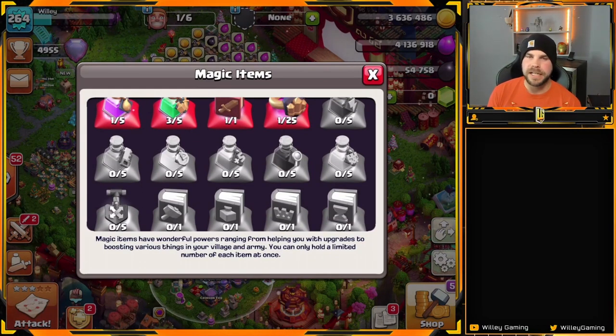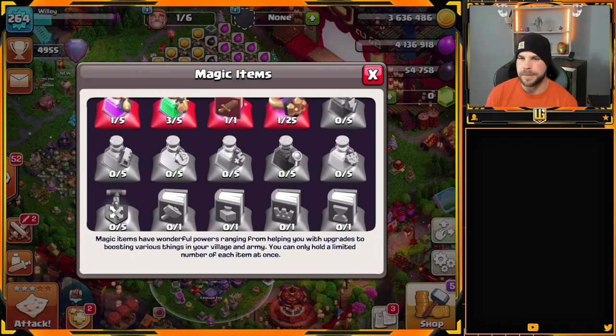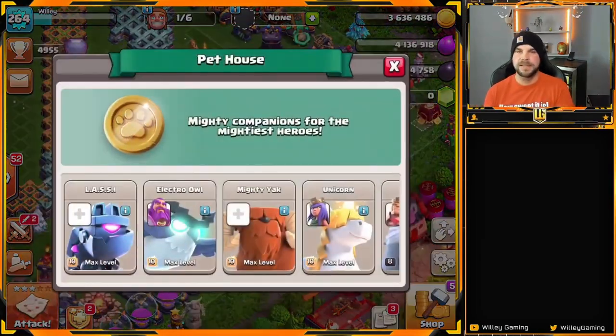Before we jump in, I want to hear from you guys down in the comments below — if Supercell adds more magic items to the game, which is highly likely, what kind of magic items would you like to see them add? One thing that comes to my mind pretty much immediately is something to speed up the pets specifically.